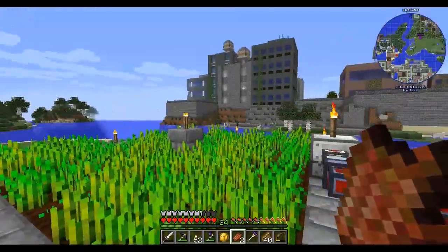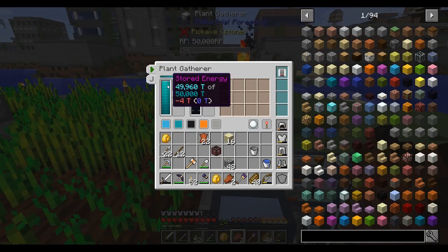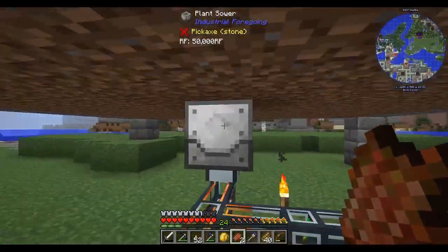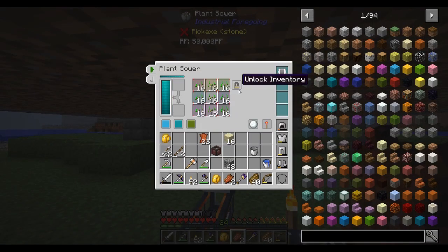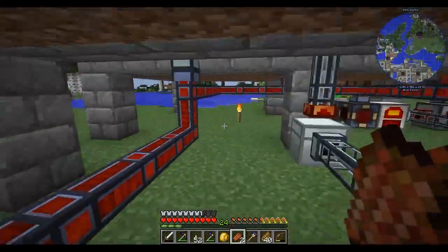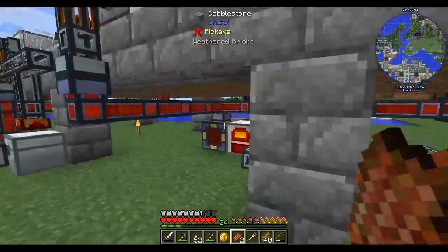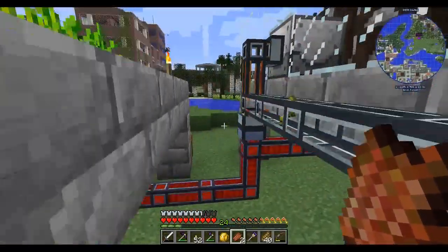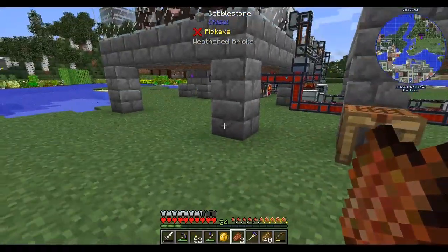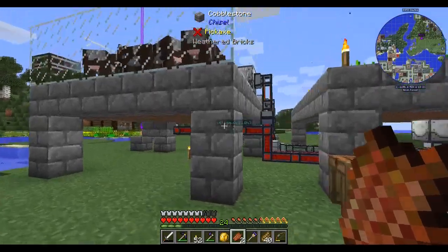Right now they're all using power — you can see it's using power but it's not doing anything because there's nothing to gather. Same thing with the sower down here — using power but not doing anything because it doesn't have any open spaces to plant seeds. So it's just wasting power, and that's not good. I'm trying to come up with a way to fix this, though I'm not sure I can right now.